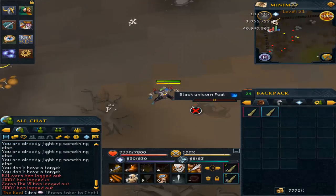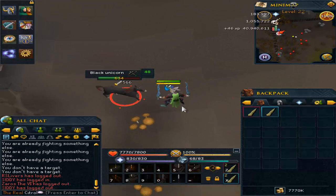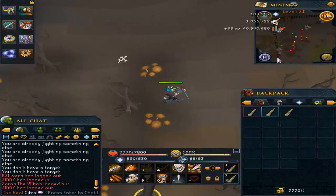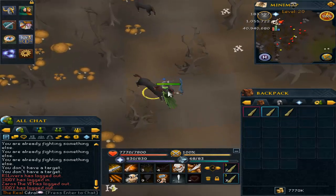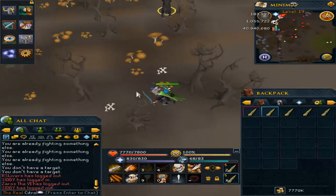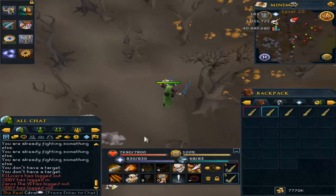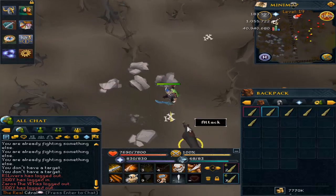Now, do not kill the foals — the foals are the baby unicorns. You want to kill just the black unicorns, which have very low HP and should only take two to three hits to kill, making it very fast. I would actually recommend turning your auto-retaliate off because they attack you quite frequently, which could cause you to move away from your loot. Turning it off lets you loot faster. I've only been at it for about a minute and I already have this many horns.